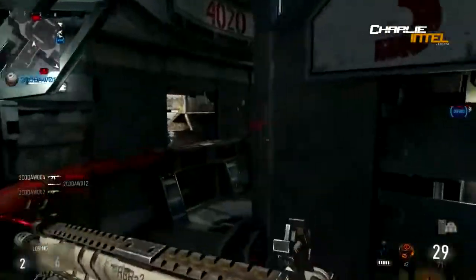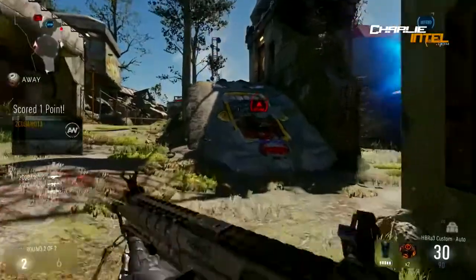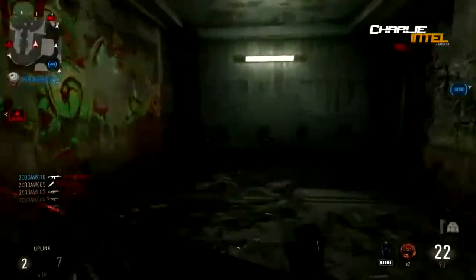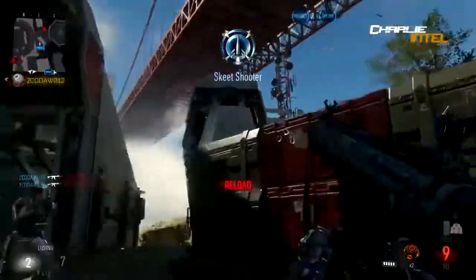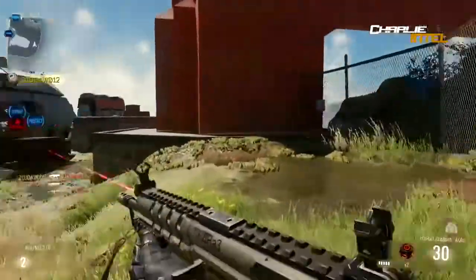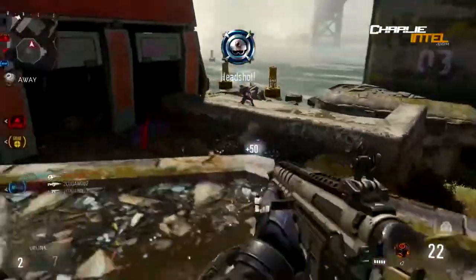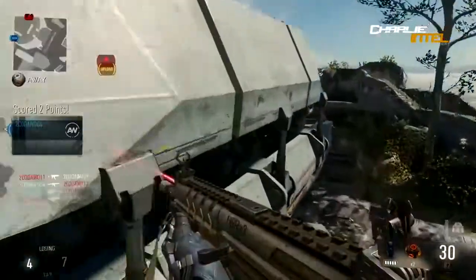Some of the sights look great. The ACOG sight looks completely different from any other game — it's kind of like a squared-off circle. What I think is the red dot sight is really cool: it's two spikes that go up and then just glass with a dot in the middle. There's also another one similar to the one from Ghost that flips between red dot and a hologram with more zoom, but it pops up instead of flipping to the side — that looks really cool.